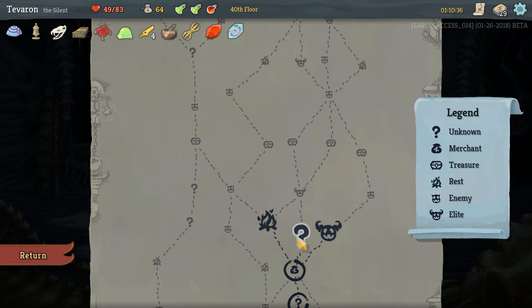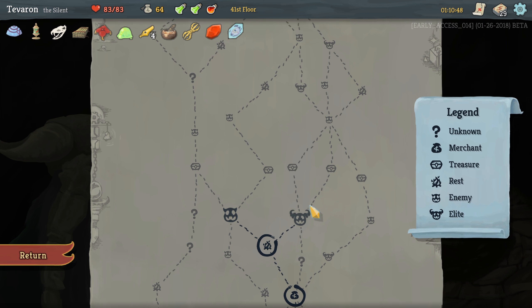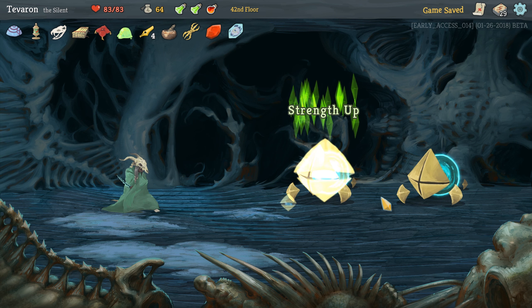Then we are going to hit. I think I'm going to hit the Campfire and Heal before I go after another Elite, just to be perfectly safe. Rest — we should go to full, especially with the Regal Pillow helping us out there. And we do. So let's tackle this Elite.